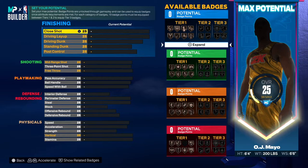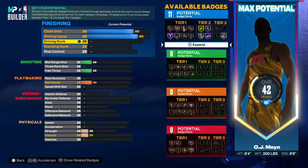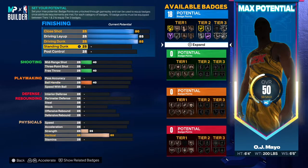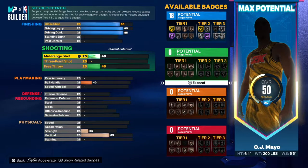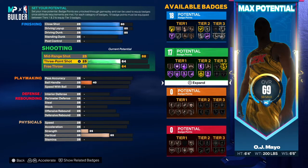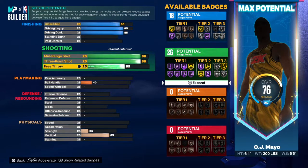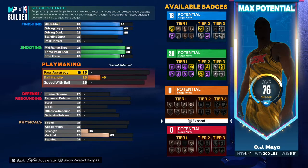Now when it comes to these attributes, first things first we're going to go with a close shot of 80. You want to go with a driving layup of 85 — I think 85 will be solid. And then the driving dunk, also go 85 on the driving dunk. For the shooting, go to a mid-range shot of 88. And then for the three-point shot, go all the way up to 80. So 88 mid-range shot, 88 three-point shot, and then go 80 on the free throw.